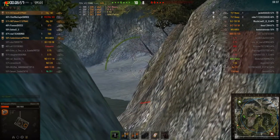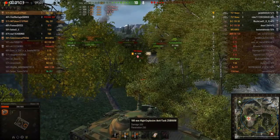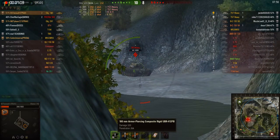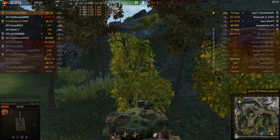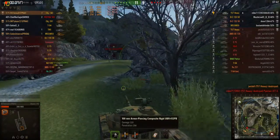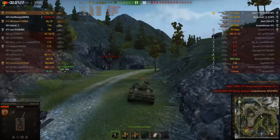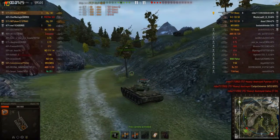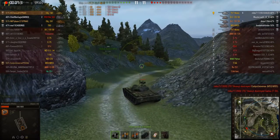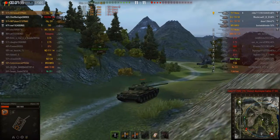I honestly don't think that the ammunition is a problem. The gold rounds — yes, I believe that's a big problem. 330 penetration is just... of course it's HEAT rounds, they will bounce. APCR at 260 penetration is really good. The high velocity value pulls off really good hits — it'll hit the target. And that's the thing about this tank: you can auto-aim on the move and you have probably a minimum 70% chance of hitting your target.